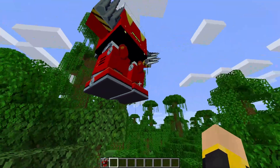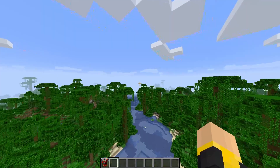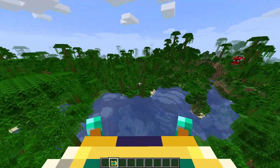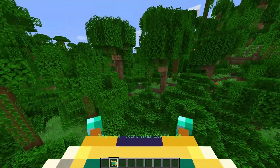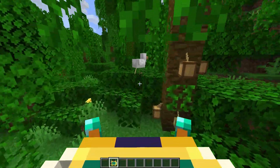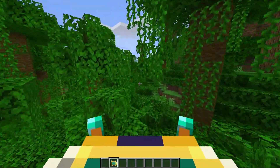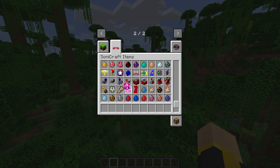There are even small things like Tails's device — the Miles Electric — which tells you your coordinates with a simple right-click, the time of day, and lets you look at what block you're targeting and gives you everything about it. It even works on mobs — it shows you the entity, level, and health.